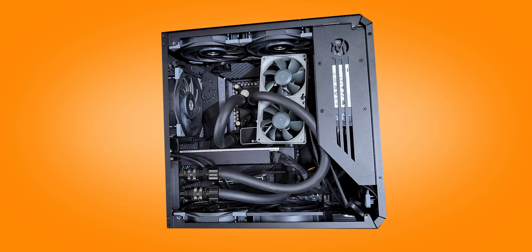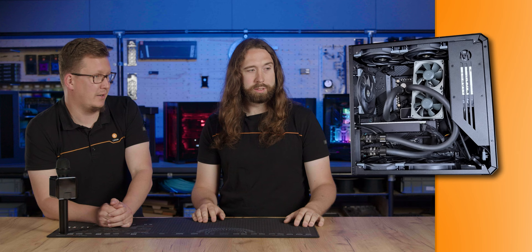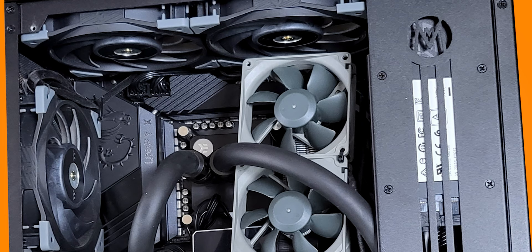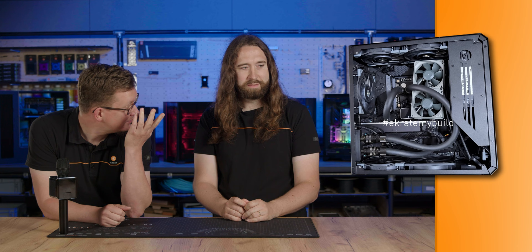The first build is from someone whose name we can't read — just a bunch of glyphs. Instantly very interesting. It's very black, which is nice. It doesn't have RGB, and people nowadays hate RGB, so that's a plus. But the thing I don't like is the 80mm fans just kind of hovering there — no radiators obviously, external, which is fine — but it's a bit overkill having so many fans inside.